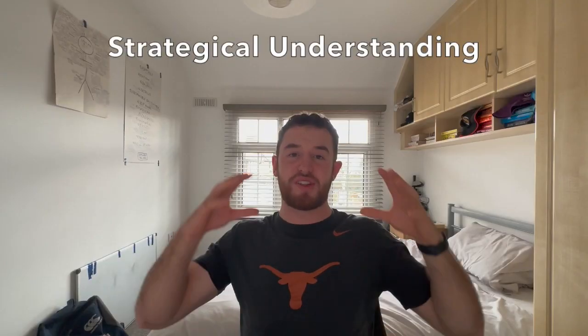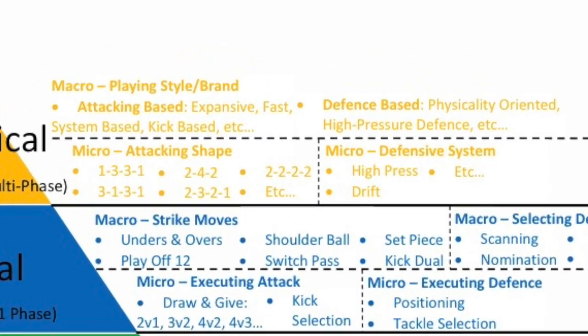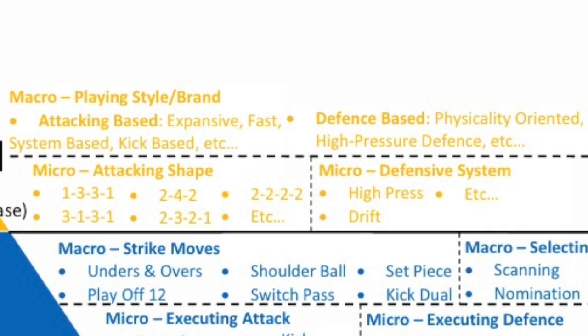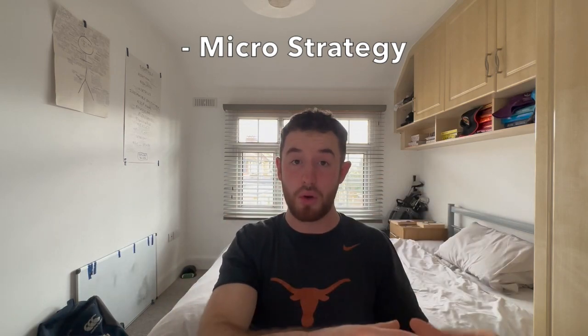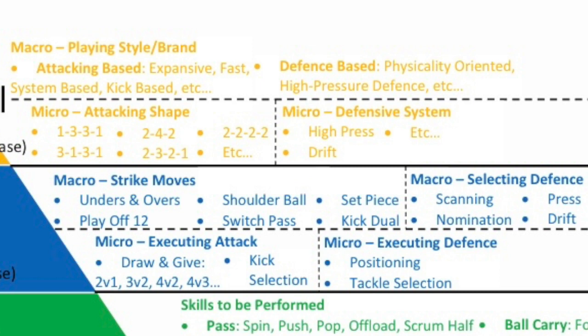Once you've taken care of all of that, you can move on to your strategical ability. Your strategical ability takes place over multiple phases rather than just within one. Your strategy is what you are as a team and how you want to play in a macro sense, and the micro sense is how you deploy systems and shapes to support that macro style of play. It's what you do in spite of what you know to generate tactical opportunities. Your micro strategy will be your attacking shape and your defensive system, designed to create chances where you can deploy tactics and execute them.